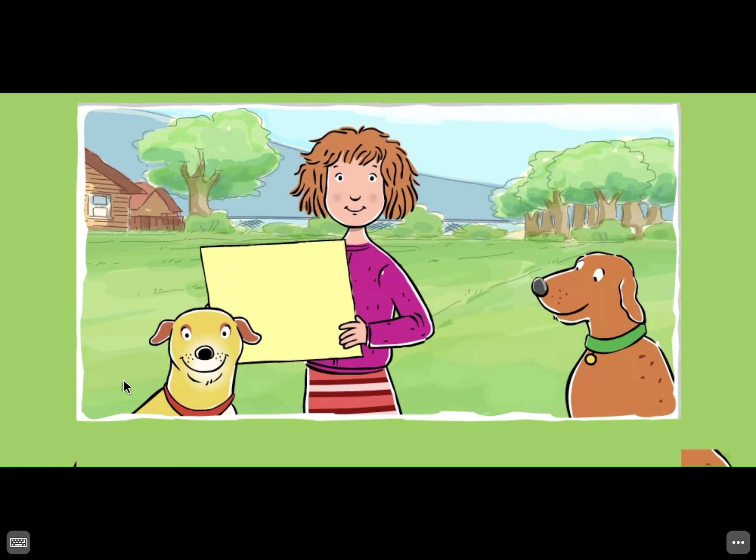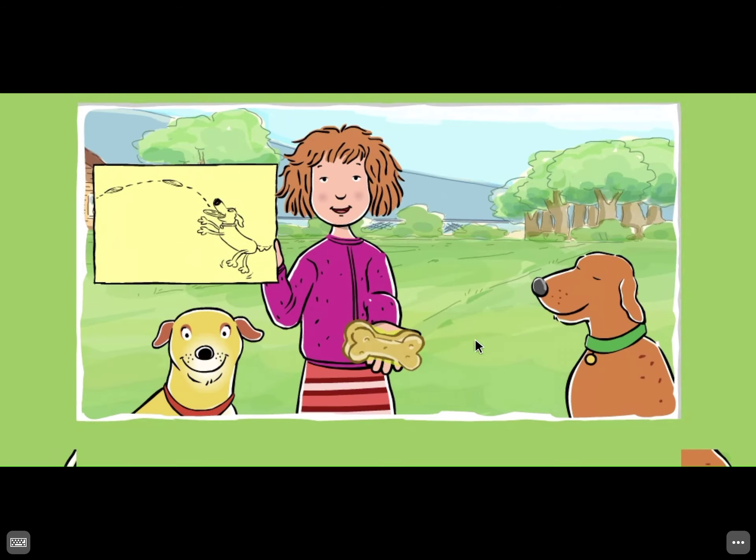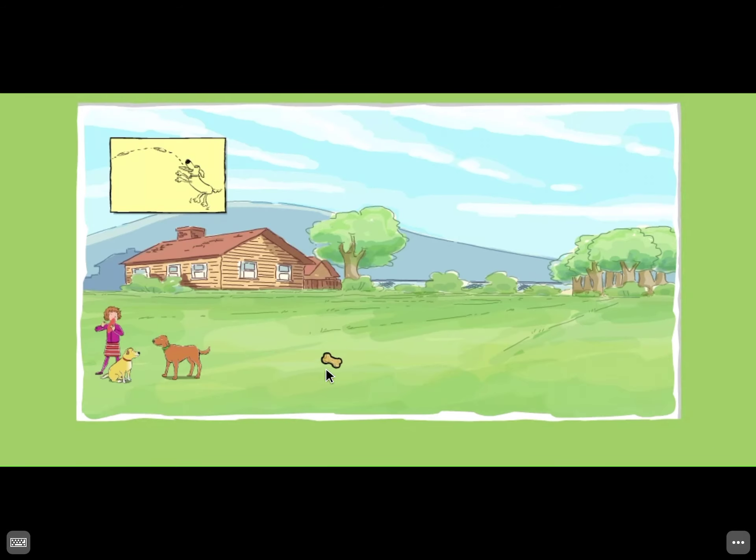Let's train Skits to catch. When you catch something, you grab it from the air. Don't forget Skits' treat. Okay, Skits, I'll throw this disc. You try to catch it. Catch a disc in your mouth? Blech. Here we go. You'll catch it next time. Okay, Skits, try to catch this one. Here we go. Almost. Okay, Skits, try to catch this one. Here we go. You'll catch it next time. Okay, Skits, try to catch this one. Here we go.